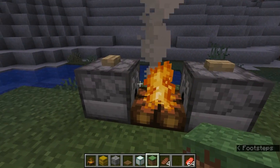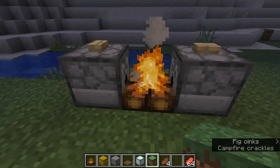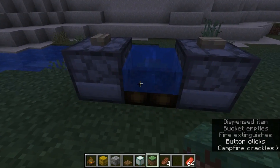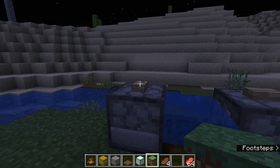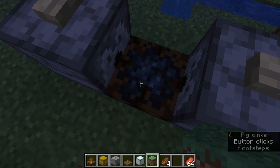Here we have a little setup with just dispensers so I can easily show this. This dispenser has a water bucket in it. If I put out the water bucket, it waterlogs this block, and of course that means it keeps flowing out in all directions. Then pick back up the water, and now the campfire has been put out.